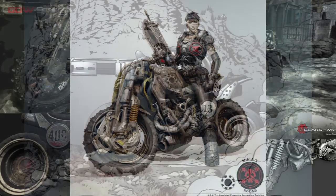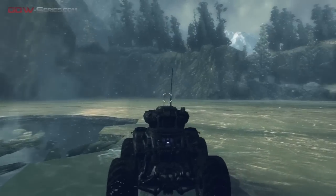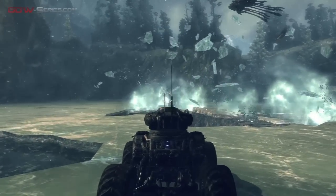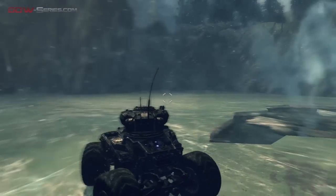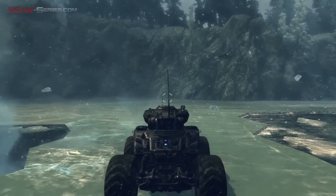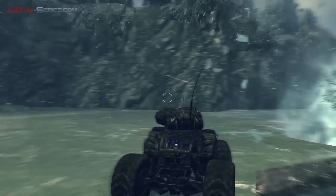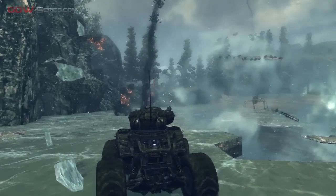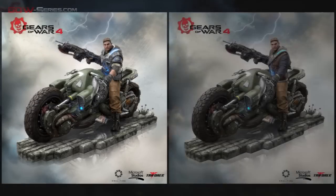It's almost certain that we will ride the bike in Gears 4, but it is unclear whether it will be in line with previous chapter sequences — such as the trip to Mount Kadar aboard the Armadillo or the escape from the Nexus towards Jacinto aboard the Reaver — or if the Coalition intends to create slightly more open areas to explore on the bike, allowing players to choose alternative routes and look for collectibles. Additionally, the JD statue is available in two versions: with the COG armor and with the Outsiders outfit.